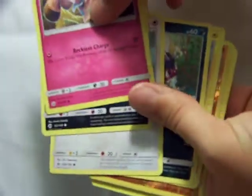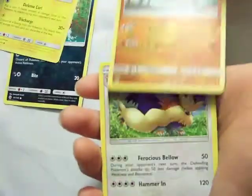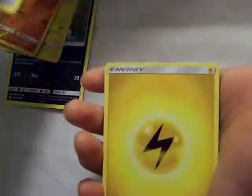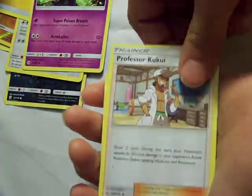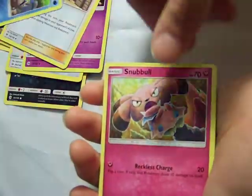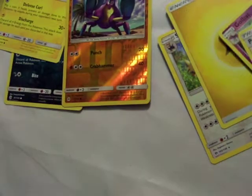Sun Moon pack, here we go. Code card. One, two, three — put it in the back. Carvana. Togadamaru. Cabraler. Stoutland. Electric Energy. Golbat. Professor Kukui. Arachnid. Snubble. Sandile. And Picky Pick. I guess I passed the rare? Was Togadamaru the rare? I guess Togadamaru was the rare.